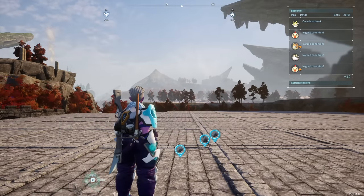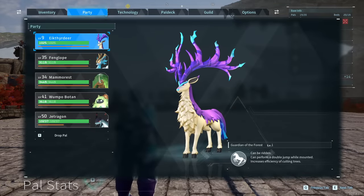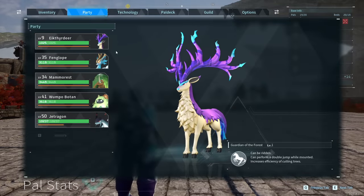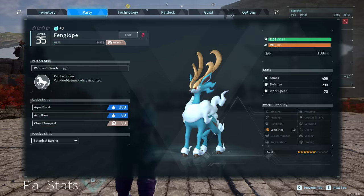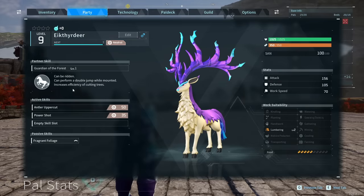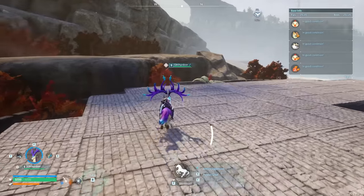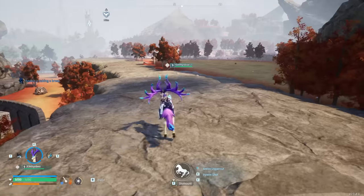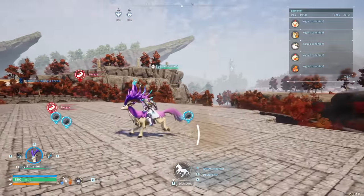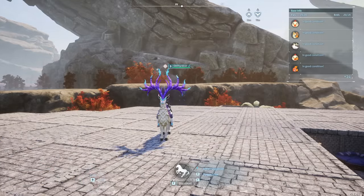Let's kick this off with the ground mounts. There are actually a bunch of really good options, but the easiest to recommend are the two deer types: the Aichthyr Deer, which you can get very early, and the very well-known, very popular Fenglope. These mount types can actually have a double jump while mounted, which is major for getting around the world when you're on a ground mount.